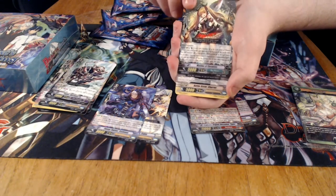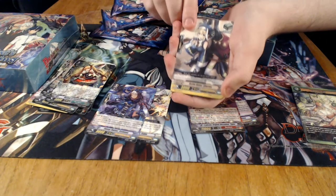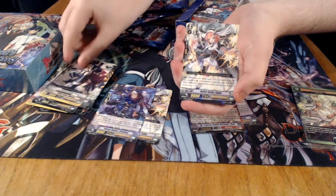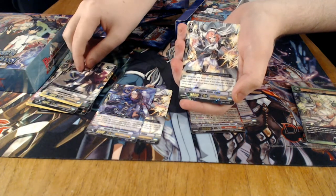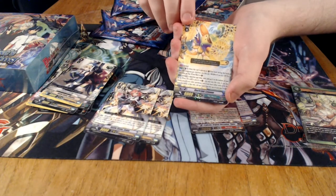A new Neonectar card. And the new Battle Sister Heal, which is pretty good — there's been one for a long time; the heals need a new heal. A new Sable. And we've got this, which is a very interesting Quintet Wall.